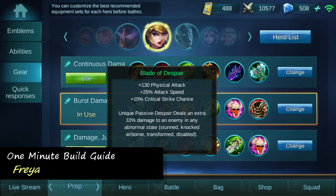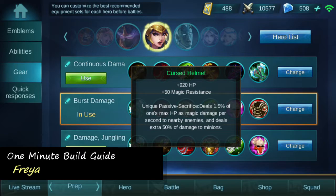Next I take the big boy damage item, Blade of Despair. This allows Freya to do a lot more damage, especially considering the passive is proc'd often.